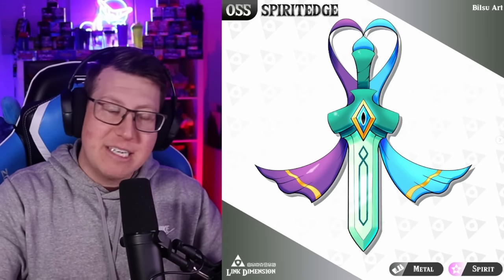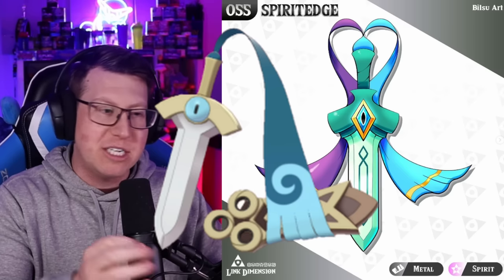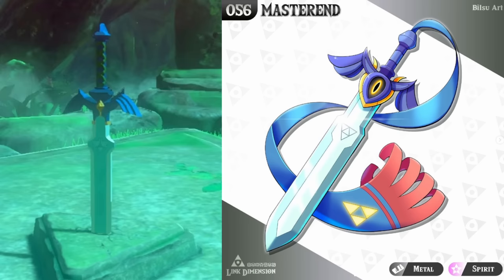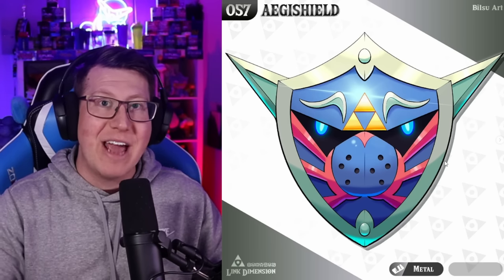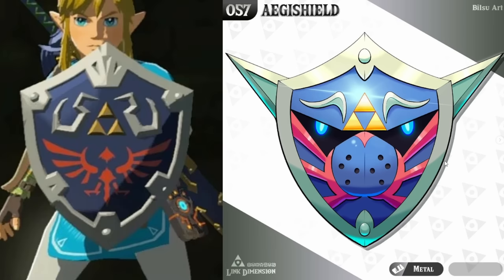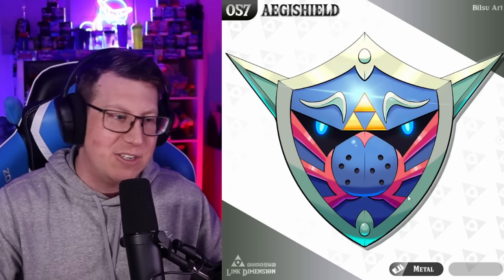Next we're going into some of the swords you can get. We've got our goddess sword, looking really cool and a lot like a Honedge but with different colors. It evolves into Masterand, based on the master sword - it's also got the Triforce on it. And then lastly we have our shield version - Agee's Shield, obviously based on the Hylian shield. It almost looks like it's got a face with eyes and ears.